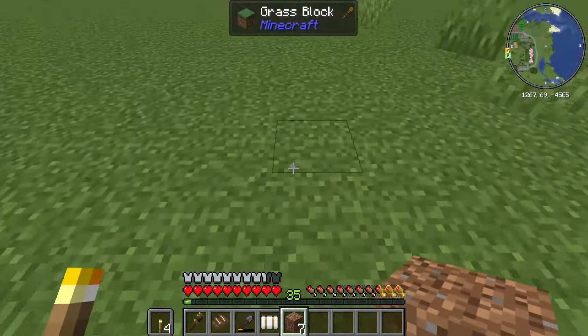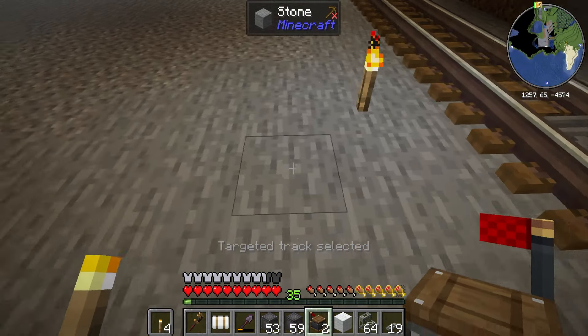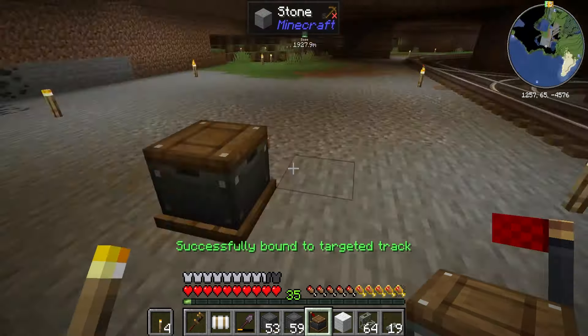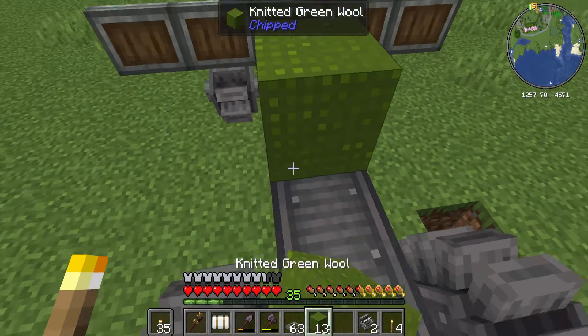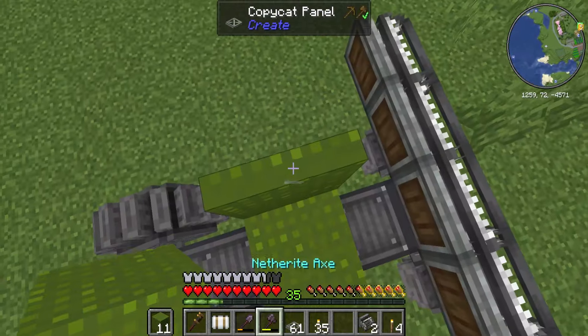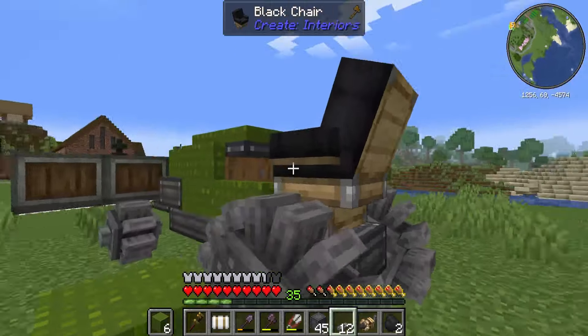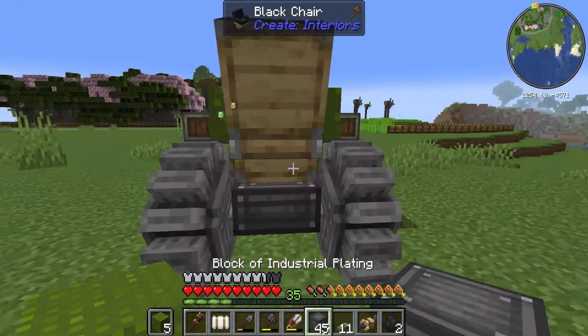Now we need a way to harvest it all. Since sugar cane is technically a grass, I want to build a lawn mower - one of those fancy sitting ones. We're going to use some copycat blocks and since the tracks are below the floor, we can keep it pretty small. But one thing that we need to do is add the iconic green color, or at least that's what I think when I imagine one of these mowers.